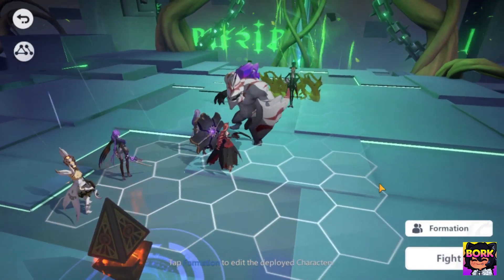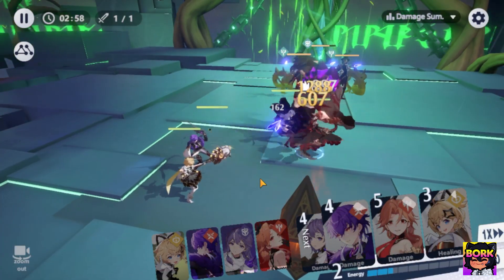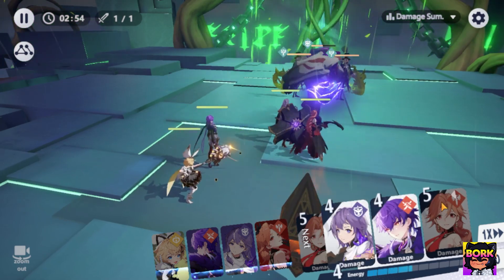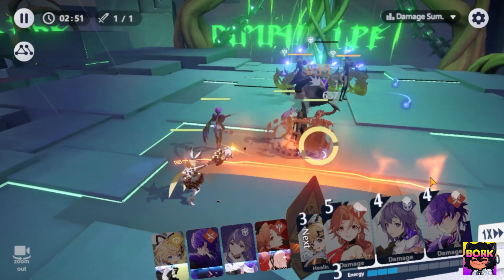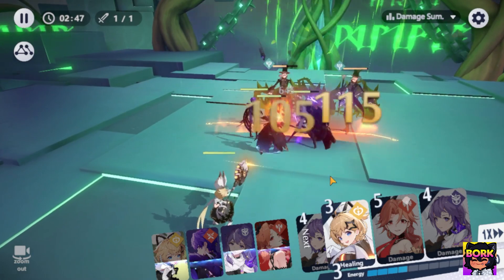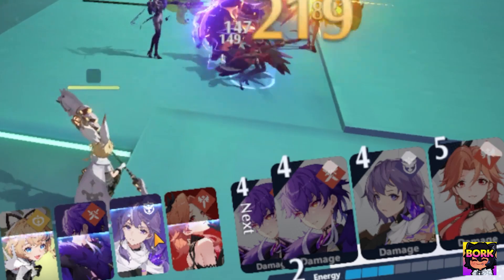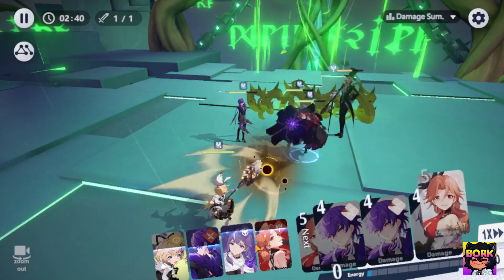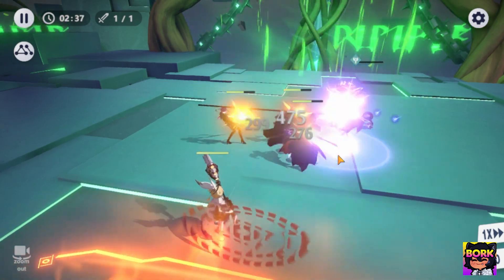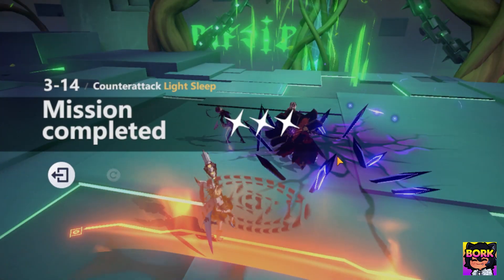Of course you can totally be hands-free and leave it on auto, but a person playing manually will be much better. On auto they instantly use a skill and you don't really know what's going on, but it's really nice if you're doing homework — since this is a phone game. On the left-hand side, the more skills you cast the more you build your ultimate gauge or skill meters. That is really important if you want to time a huge burst wave of attacks. There are definitely advantages with both auto and manual.